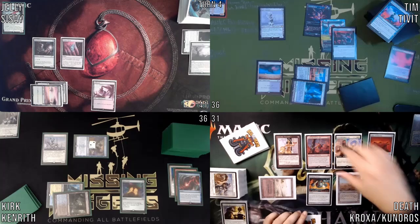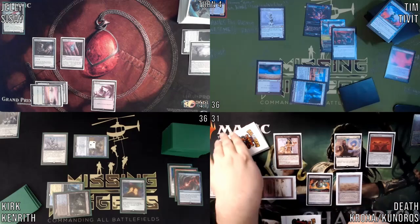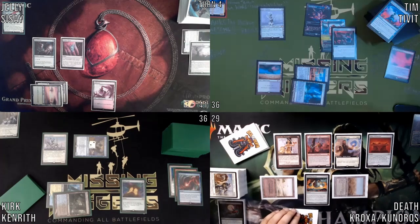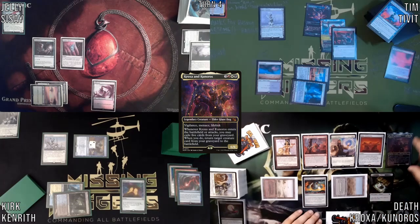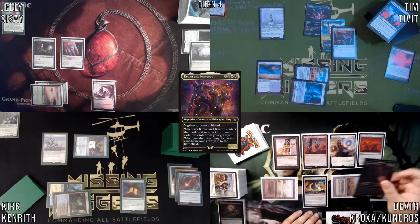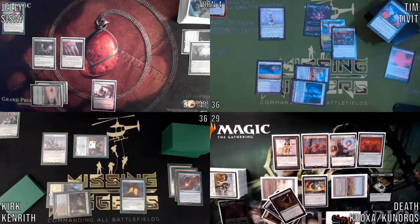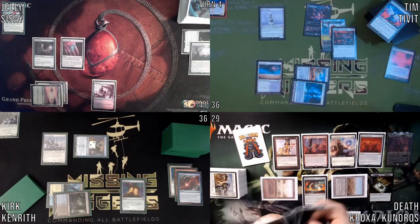I'm thinking what else can I do. I will sacrifice Dockside to Altar to mill myself for one. Reanimate Dockside — I will lose two life, seven treasures again. Use all but one to cast Kroxa and Kunoros. On ETB, I'll hold priority and sacrifice it to the Altar targeting myself to mill six: one, two, three, four, five, six.